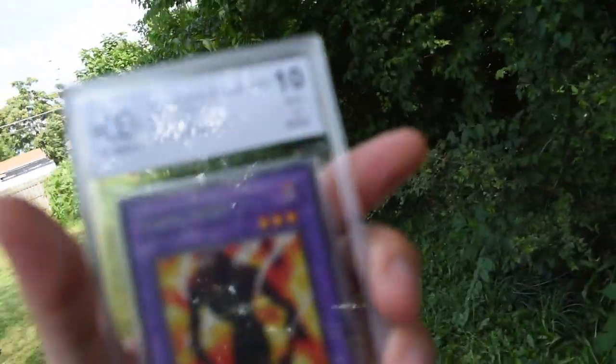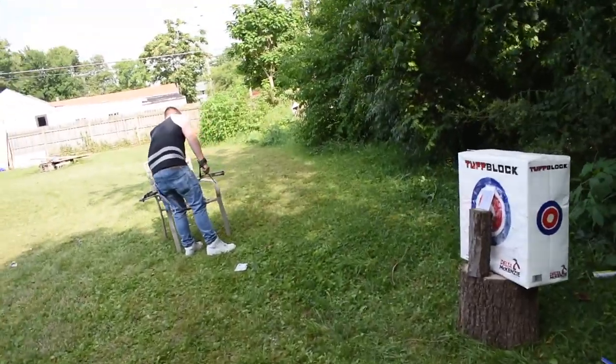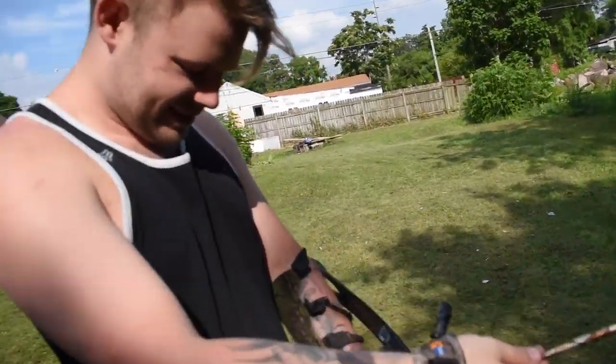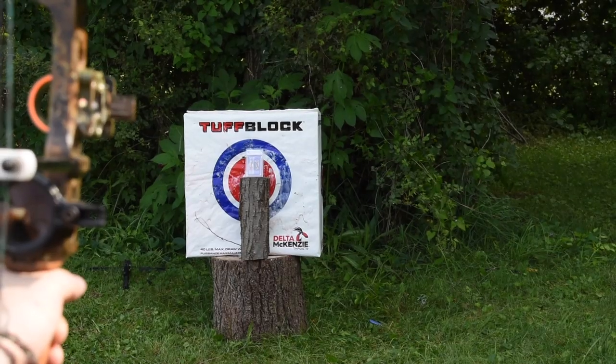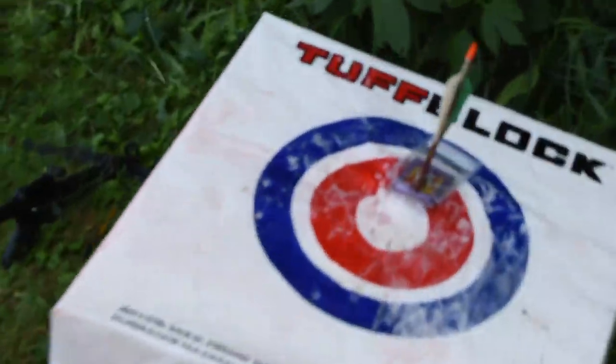Next we have one of these graded cards from those mystery power boxes we open on the channel. It's by Beckett - a BCCG graded 10. It's got a plastic case on the inside and then the actual outer case, so it's a little better graded. What do you think is going to happen? I think it's going to go plumb through it if I can hit her just right. What if the plastic is so good it just stops it dead? Got her - pinned it! It's like pinning the tail on the donkey. It's upside down.